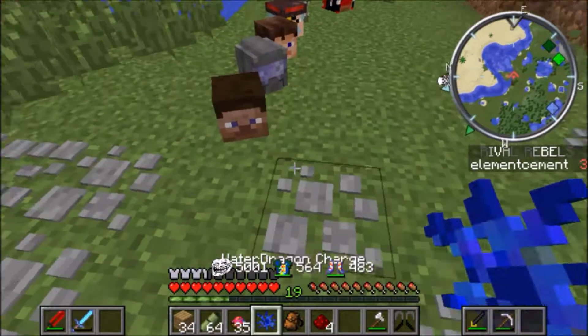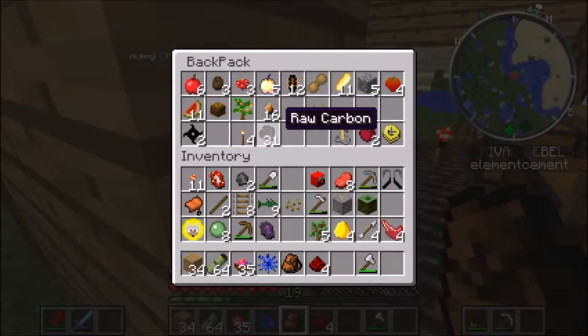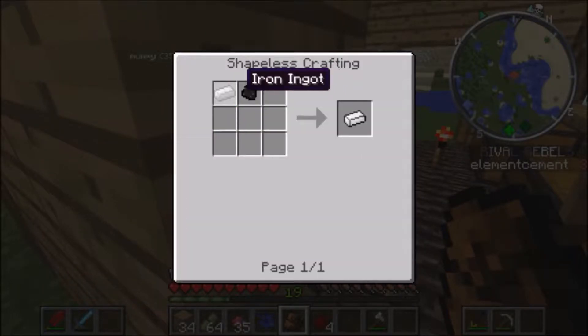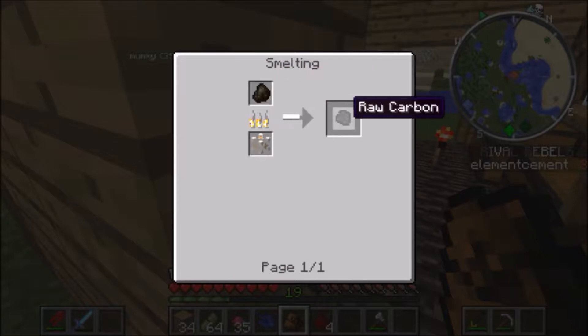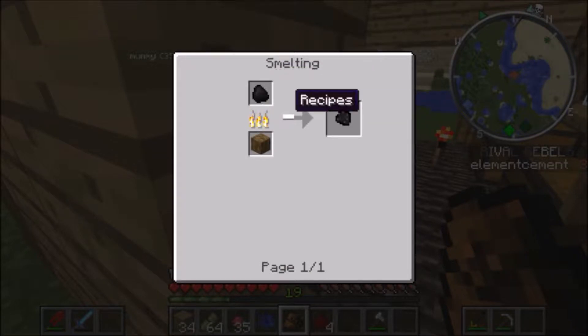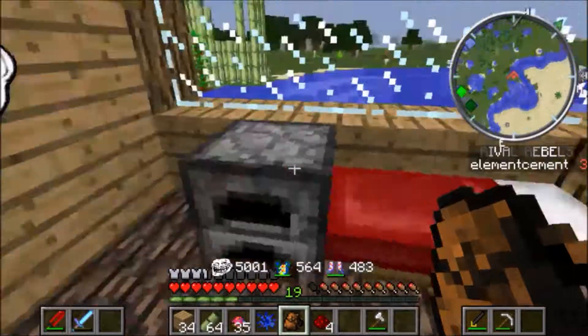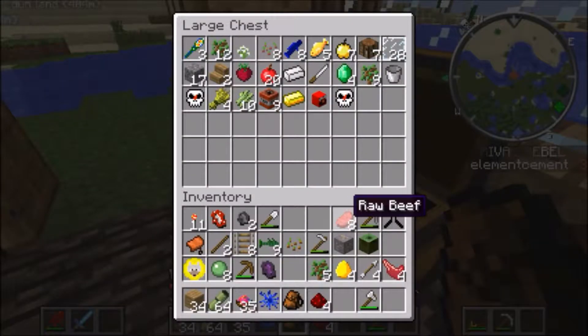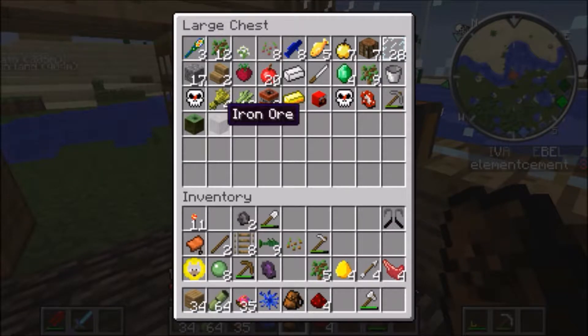We have more heads still — okay that looks good. I want to know what carbon can be used for. So iron plus carbon makes steel, and you get raw carbon from smelting coal — good to know. We've got our one gold ink kit and all this other garbage we don't really need right now.